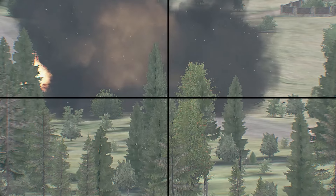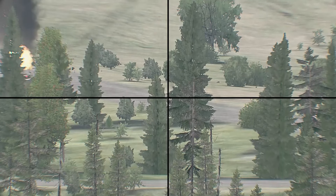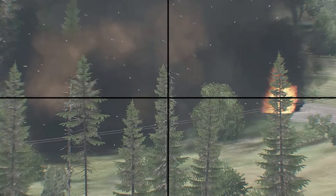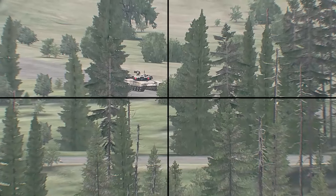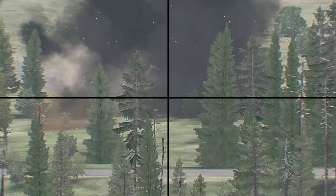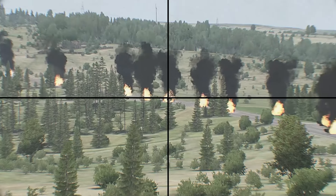AT soldier! Soldier! 75 meters right! Standing by! Six! Fire at that soldier! I've got him! He's down! 100 meters front. Target down! AT soldier, 75 meters, right! Standing by! Six! Fire at that soldier! I've got him! He's down! Soldier, 100 meters, front! Target down! AT soldier, 75 meters, right! Standing by! Six! Fire at that soldier! I've got him! He's down!